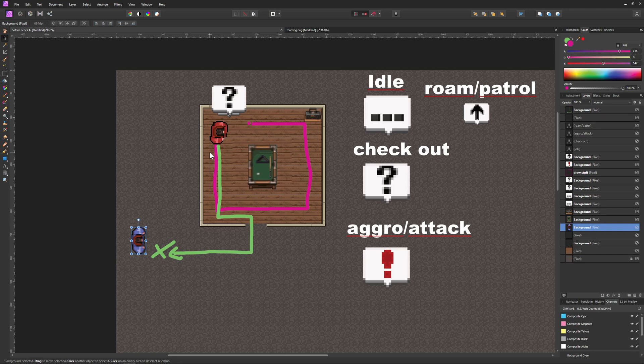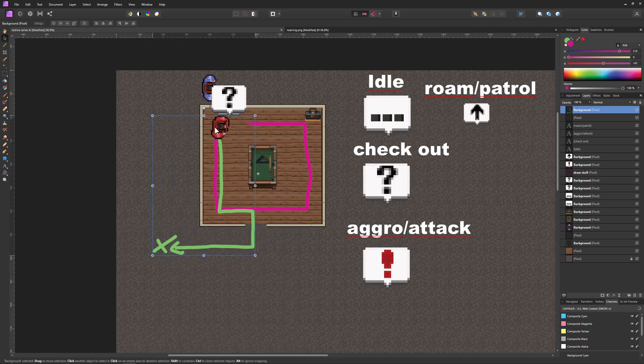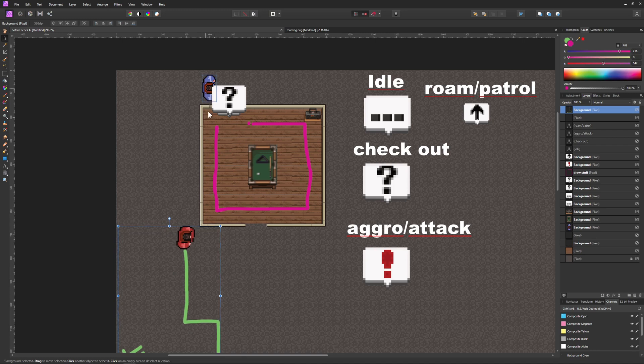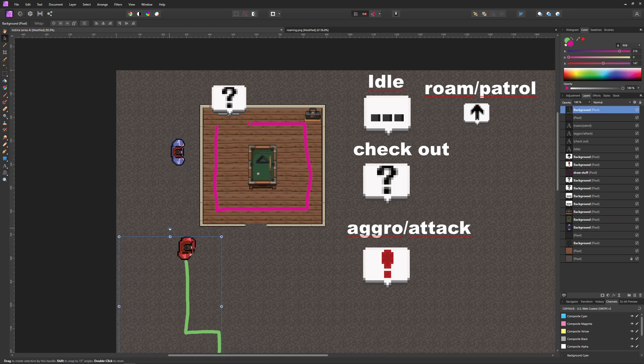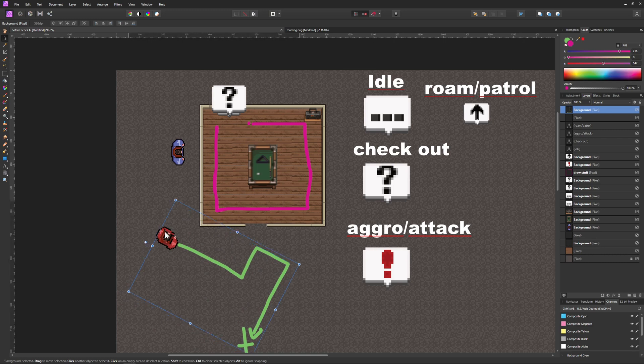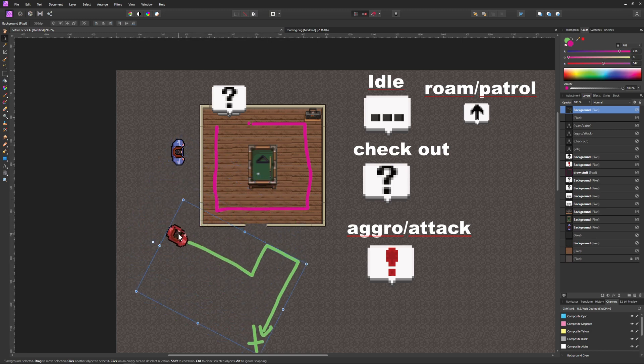If the player shoots and alerts the enemy but then hides, the enemy will go check that spot, find nothing, idle for a few seconds, and return to its original position. Then there's the most important state: the aggro state. The enemy sees the player and enters aggro — starts shooting or closes in for melee.